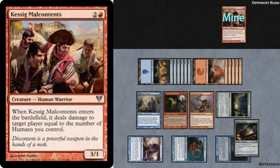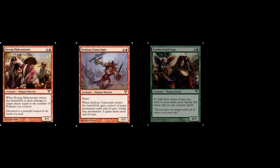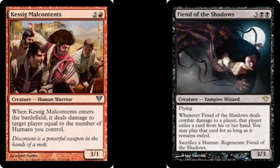Since we didn't do quite as much damage during combat — we traded a six-power creature for a three-power creature — we only dealt 17. However, Keswick Malcontents will deal four damage when it enters the battlefield, since your humans will be itself, Zealous Conscripts, Somberwalled Sage, and Champion of Lamholt. 17 plus 4 puts them at 21. Then once again, drain them with Fiend of Shadows — and that's 25. We have dealt 25 to our opponent by going about it this way.